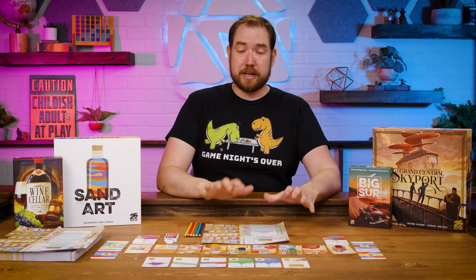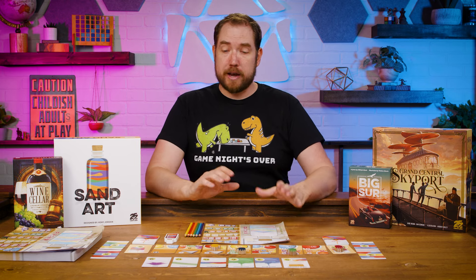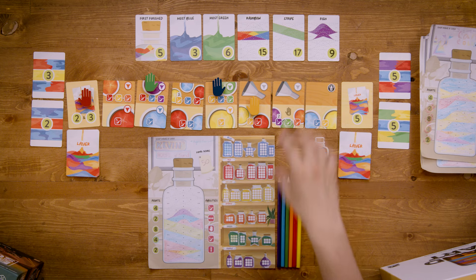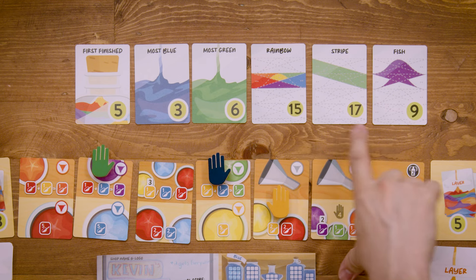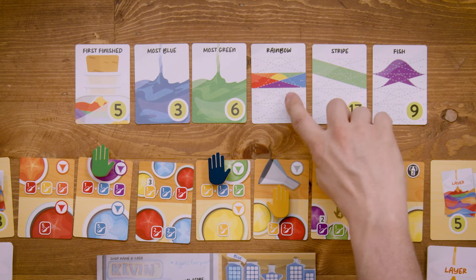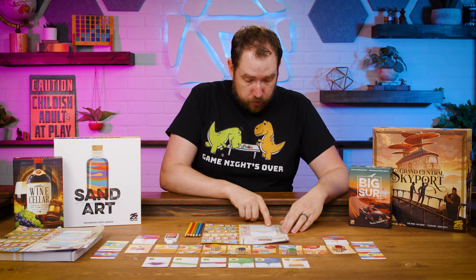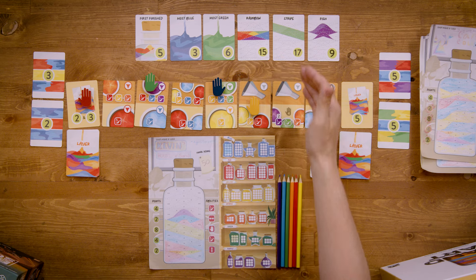Overall I really enjoyed the game. It was a nice strategy to race to complete patterns and maximize the sand you're pouring. But we did have a couple of critiques universally. The scoring objectives felt a little unbalanced. For instance, because you can pour as much sand as you want in one pour, once you got enough green you could pour the green stripe in one pour and that's 17 points. Compared to the rainbow, which is 15 points — the sand stripe can be done in a single pour, but the rainbow has all six colors and each requires a separate pour, so it takes six turns. It just felt like 15 points for the rainbow versus 17 for the stripe was a little unbalanced.